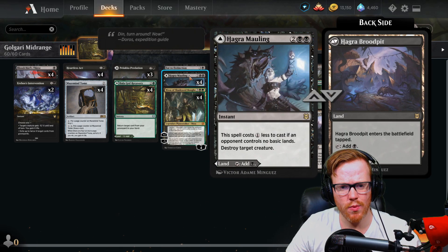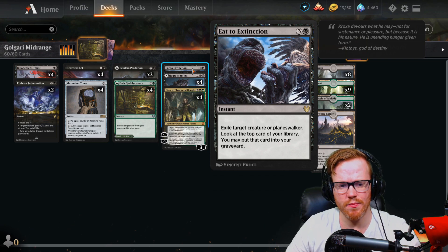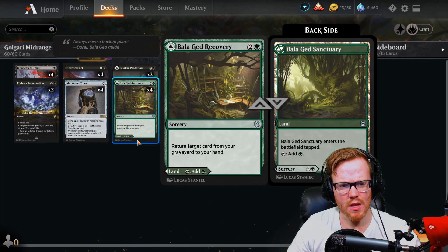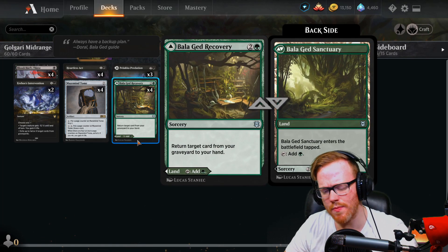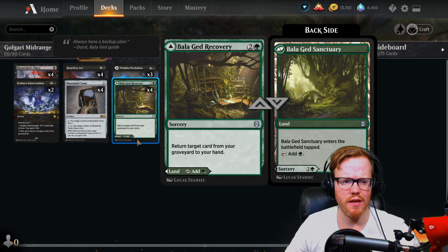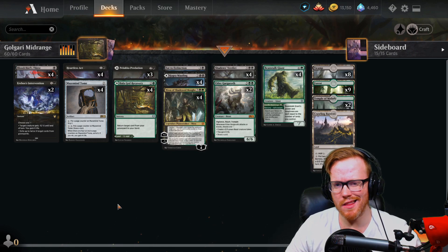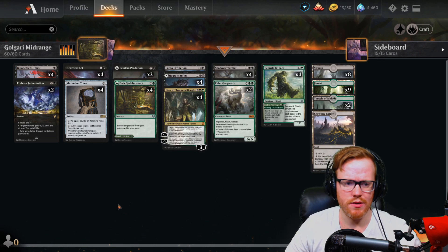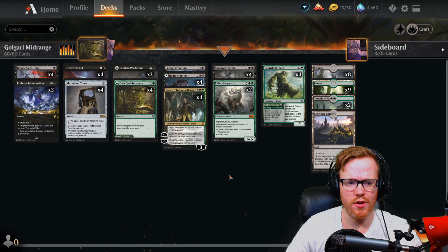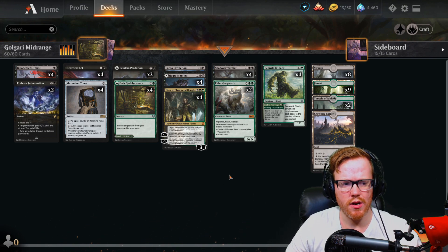We've got Maulian as well for the land or spot removal. Eat to Extinction is another good spot removal card — exile target creature at instant speed, which is not bad. We have the Recovery, which is actually pretty good against rogue matchups that mill things into our graveyard. Other than playing it as a land, we can also return a target card from our graveyard to our hand — getting back anything like a Shadow's Verdict or a spot removal spell to stop the milling.